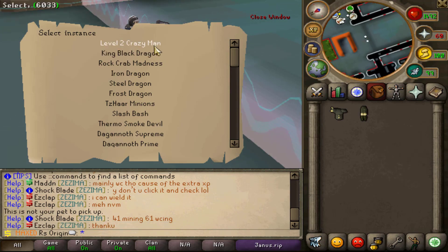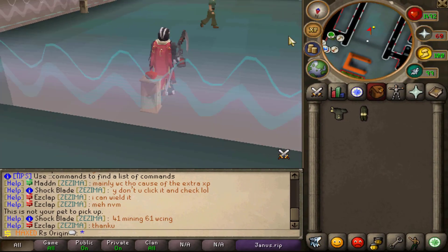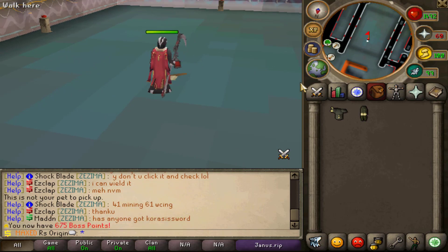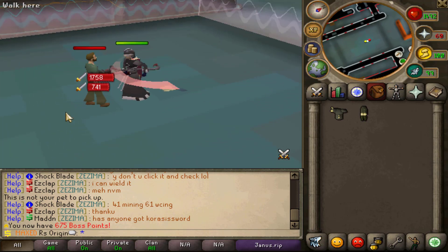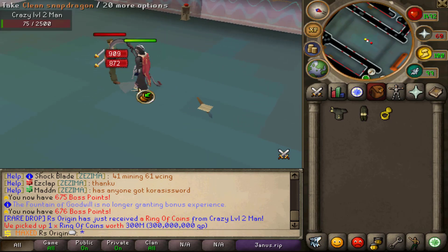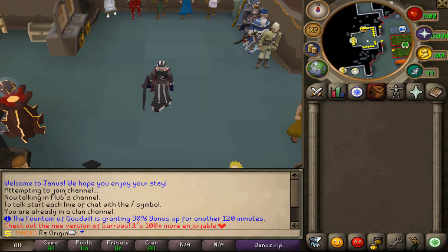In the instance area you can basically choose the boss that you want. For example, we'll do Callisto. It's going to put you in an instance — just you, no one else is allowed to enter. You do have to be a Super Plus donator, but it's really convenient if you are. You can get some very good drops — I made a video just on these and I made so much money from them. I definitely recommend it, go ahead and give them a try.